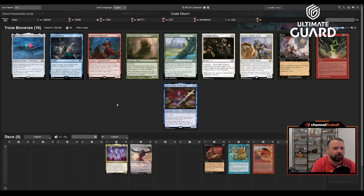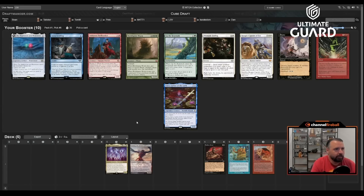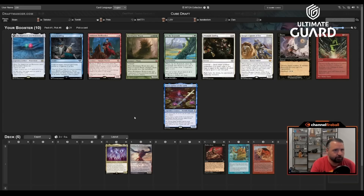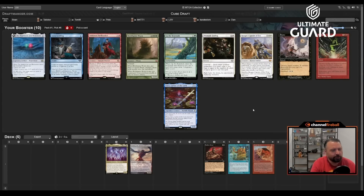I'm glad Up the Beanstalk is in — not for this deck, but for green ramp decks. I'm going to take World Spine Worm here. It works just like Eldrazi with Sneak or Shallow Grave if you can cast it in response to the trigger. And if I get Flash now, I have two great flash creatures. Voldaren Thrillseeker is also a cool new addition — imagine sneaking in Ulamog, attacking, then sneaking in Thrillseeker and throwing Ulamog at them.